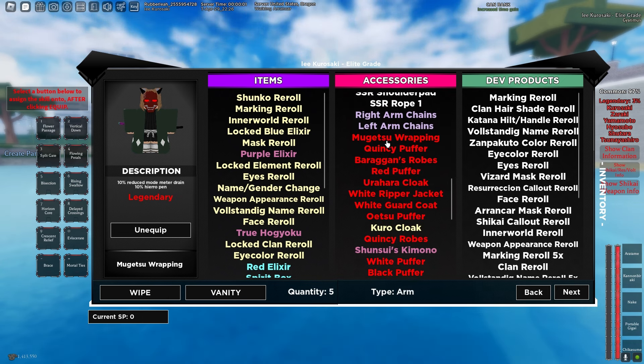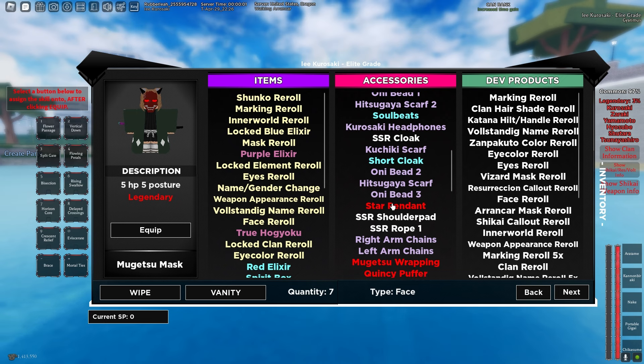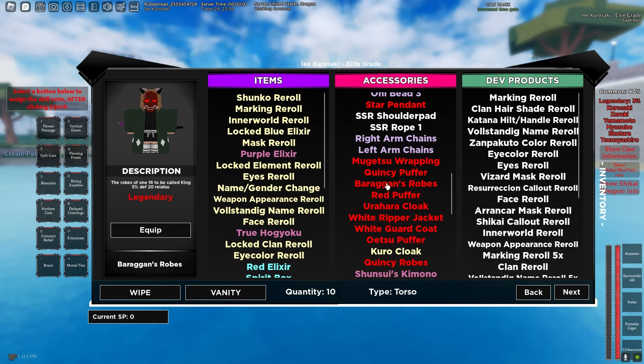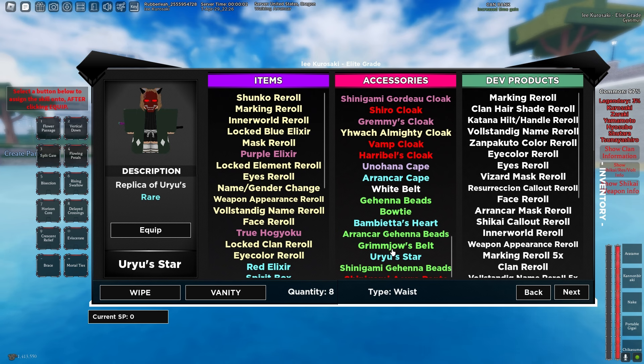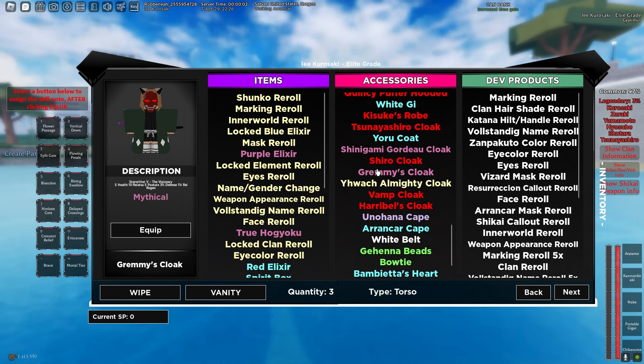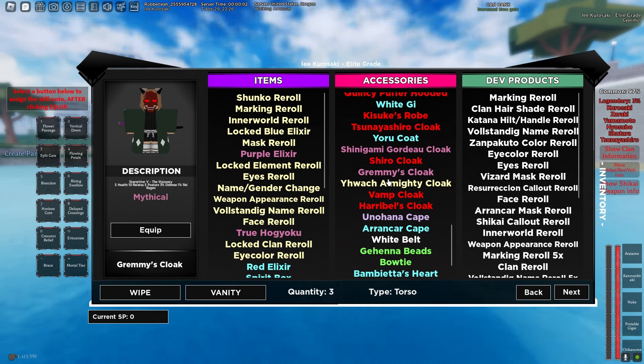For the arm slot, use Mogetsu Wrappings. For legs, wear Shinagami Ashura pants — though if you find some other pants that aren't Shinagami Ashura, those might actually be better and you should wear those instead. For body, wear Grimmies — there's no other cloak you should wear for body unless you can get the boss raid ones like Y Watch.